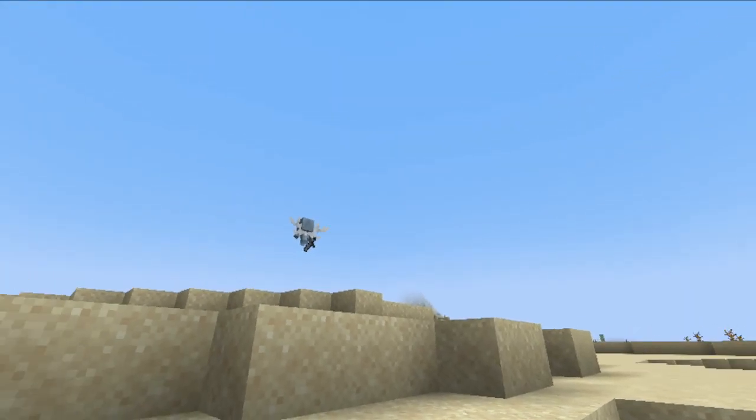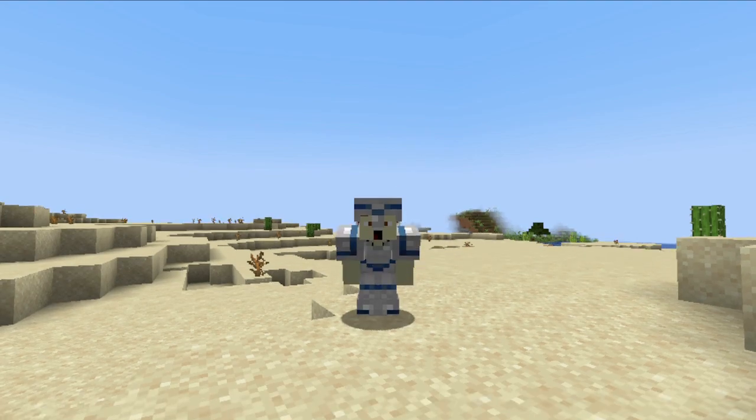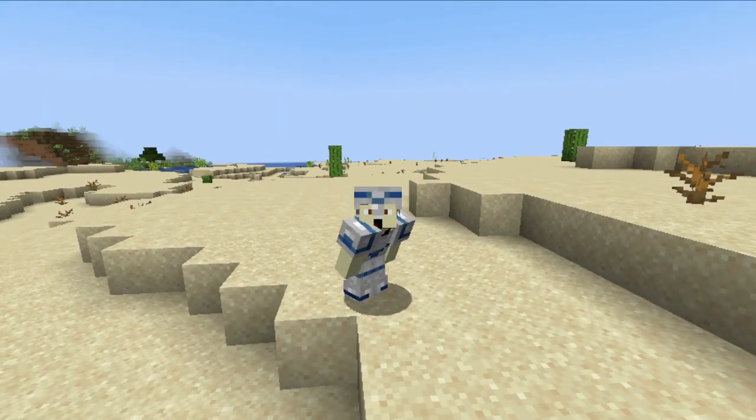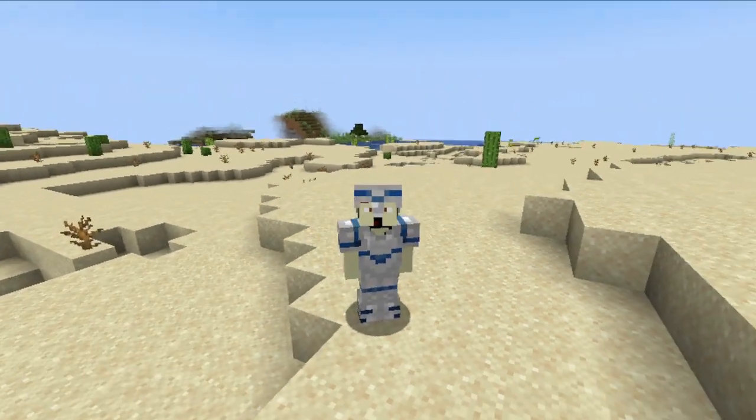Another small change is that they changed the Vex's model to look more like the Allay's. But we're done with all the little changes — we're now moving on to the things that are quite big, starting with armor trims.